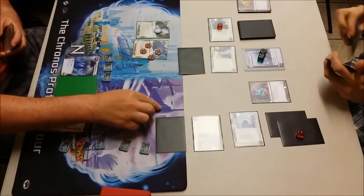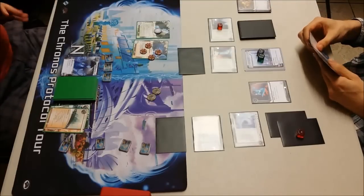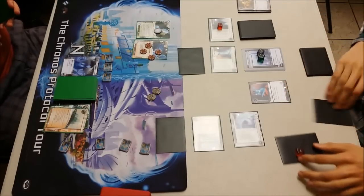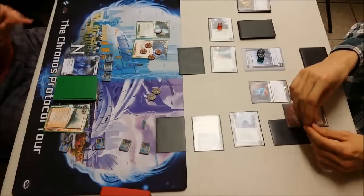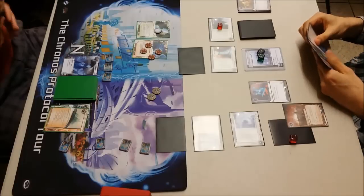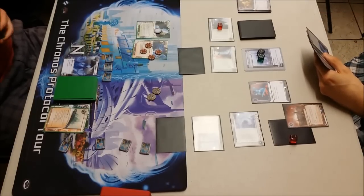That's exactly what I'm going to do — two Datasucker tokens and a credit. I'm glad when I'm in agreement with myself. He is going to rez the... what do we call it — which gives him an advancement token, which he will use on the Priority Rec. A great little combo there for scoring out those three-pointers.